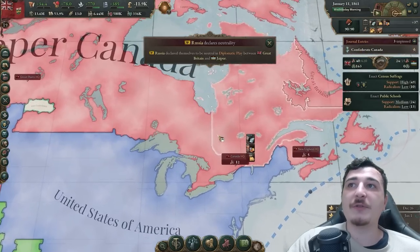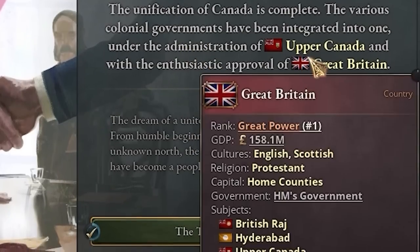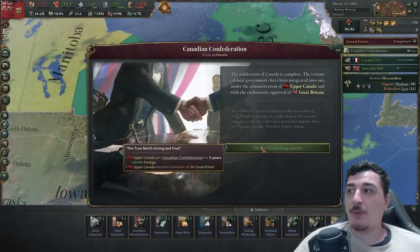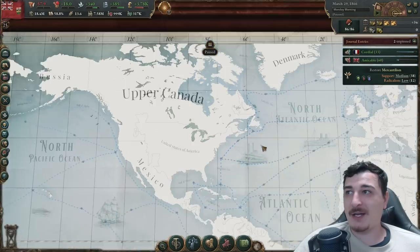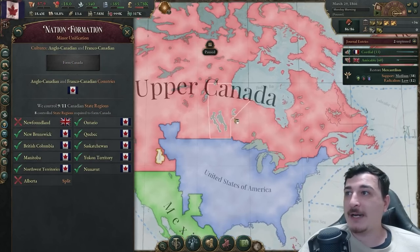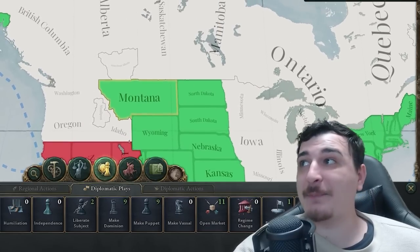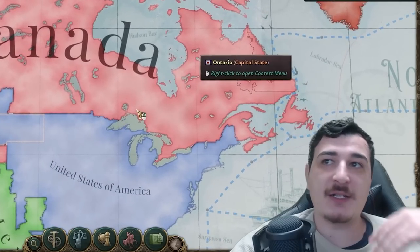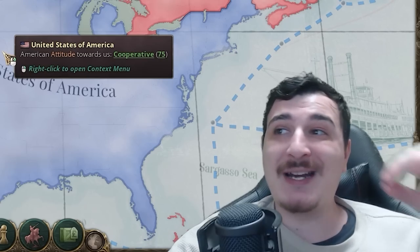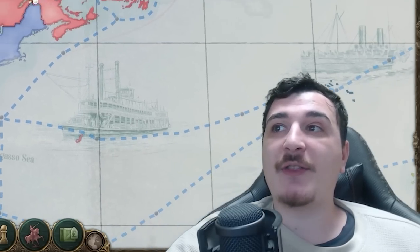We got the Canadian Confederation! The unification of Canada is complete — the various colonial governments have integrated into one under the administration of the Upper Canadians with the enthusiastic approval of Great Britain. We're going to be a dominion of Great Britain with 20 prestige for 20 years. If we actually want to be Canada we have to go to cultures, form nation, and form Canada. Now as a dominion of the UK we can actually conquer states and go to war.